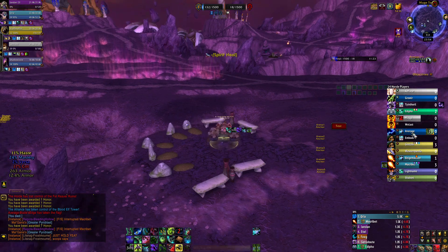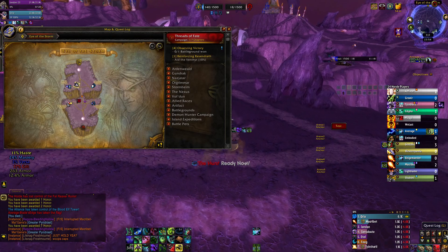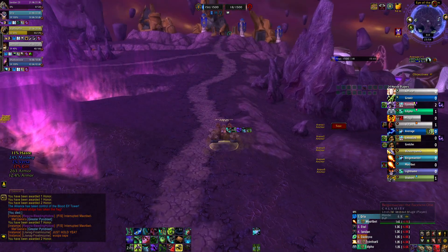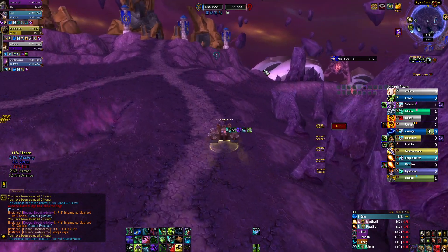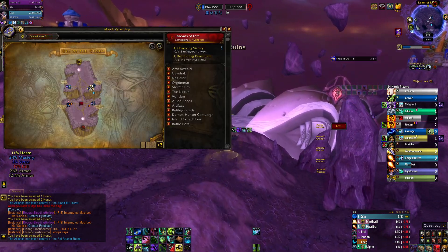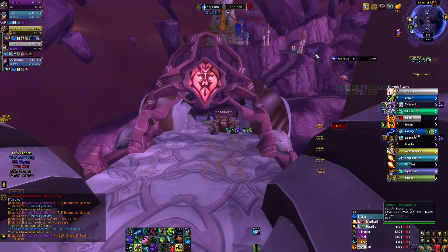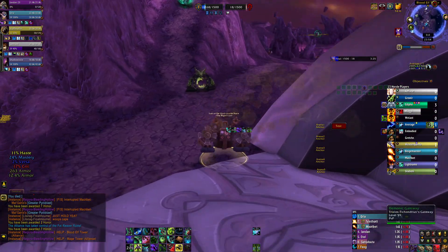Alrighty, so let's get back out there. They have the flag — where's our team at? Our team is over at the Fel Reaver. We've got the 4-cap on them. They're actually going to go over to the Blood Elf and assist — that's where we're going to head. Help out over there, that's where they're calling help. And at the Mage Tower.